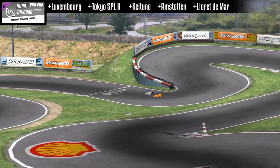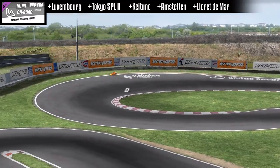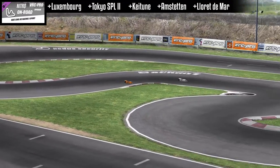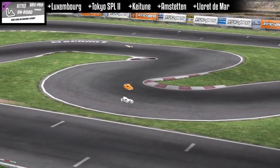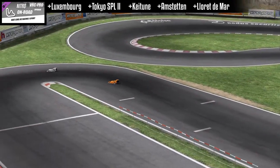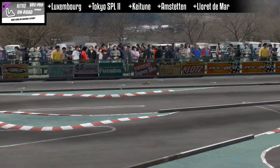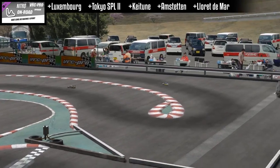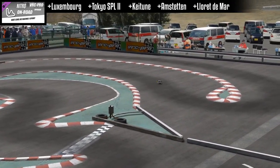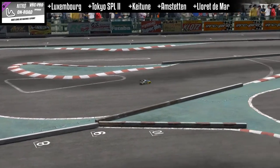And finally we have the Nitro On-Road track pack. First up is Luxembourg from 2009, featuring a new extension right after the famous and spectacular corkscrew corner at the end of the front straight. And another from Tokyo — SPL-2 — located on the other side of the hill where SPL-1 is.